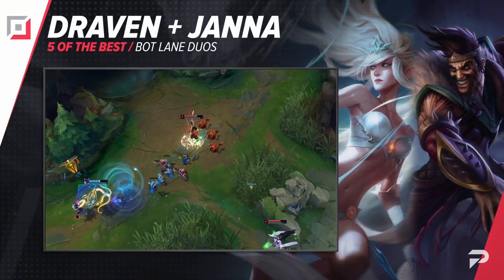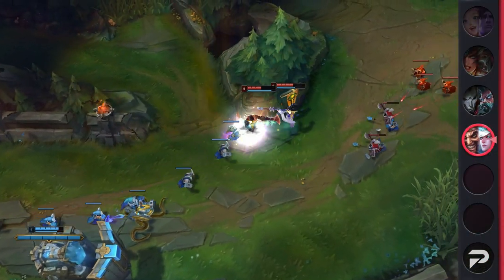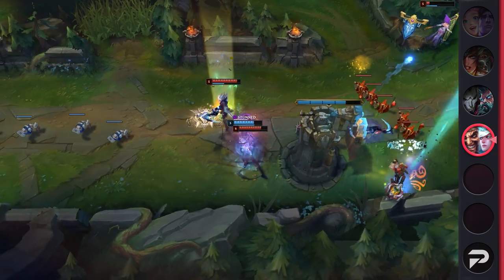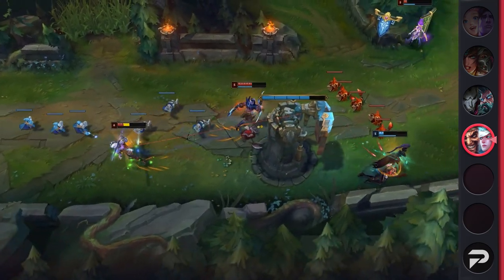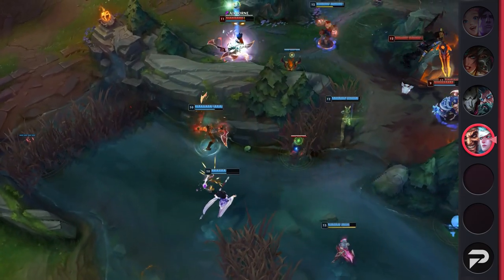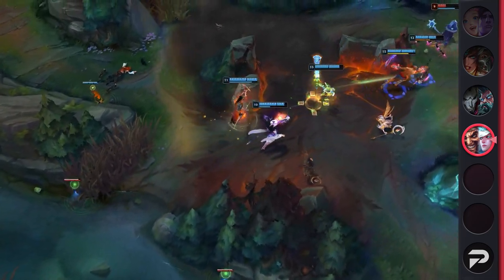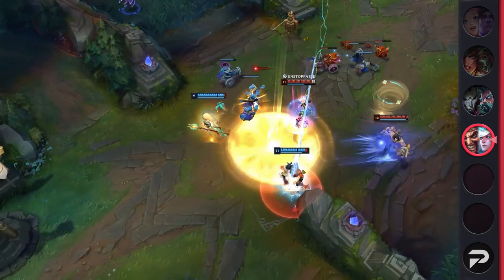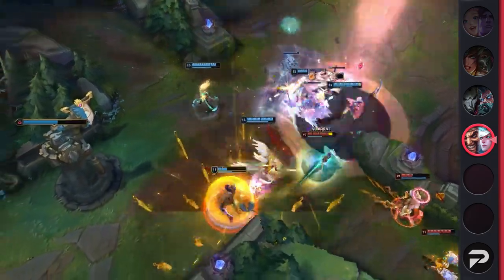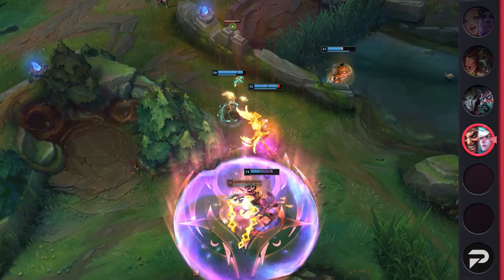Starting us off strong, we've got Draven and Janna. While this duo may seem counterintuitive, it's actually quite strong at the moment. Draven is one of the best AD carries in the game, and Janna offers a great combination of peel and support for her carry. She allows Draven to play aggressive early on while also giving him an easy bailout thanks to her Q and ultimate. Together they can dominate the laning phase or sit back and scale. With Draven's current itemization, he doesn't fall off like he used to, and both Draven and Janna are wonderful skirmishers that thrive at dragon fights thanks to their high damage and zone control.